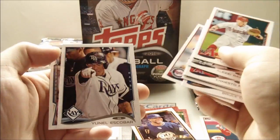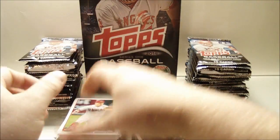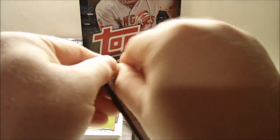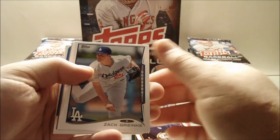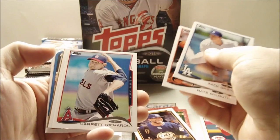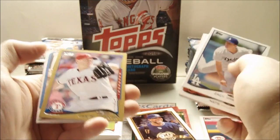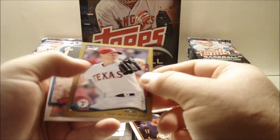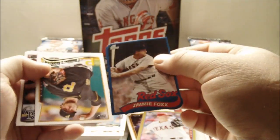Bruce Chen, Ryan Domett, Unil Escobar, and Yasmany Grandel. A mini and a gold in this pack: Zach Greinke, Nate McClouth, Garrett Richards, Davis Cabrera, and Encarnacion. Gold of Jason Frazer out of 2014. 89 Mini die cut of Jimmy Fox.